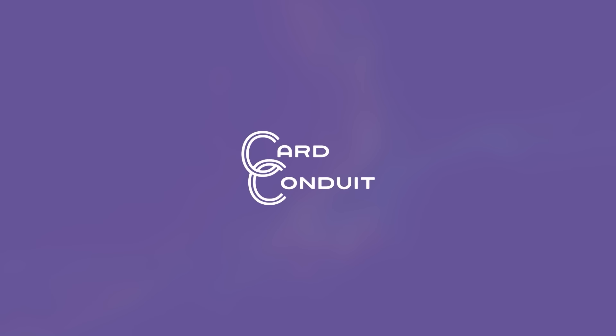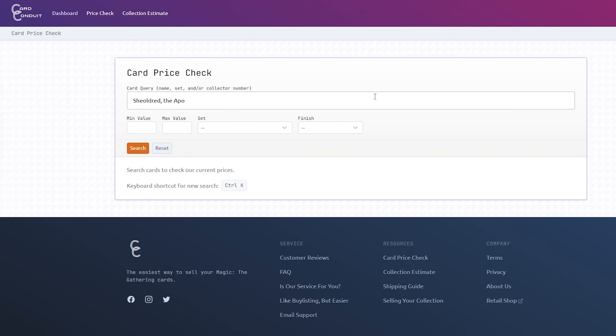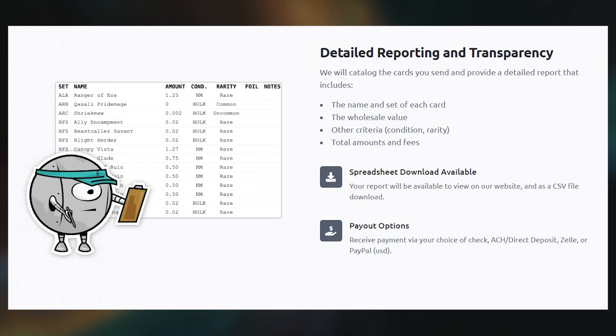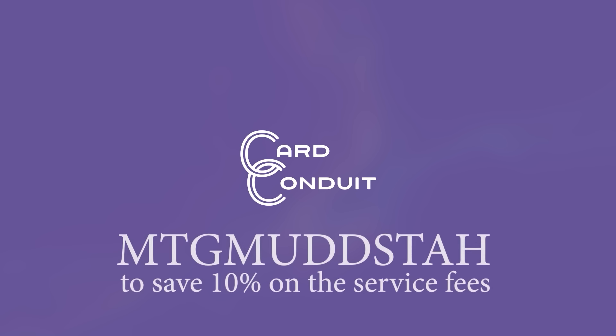Before we get into today's game, I want to talk about the sponsors for my channel. Card Conduit is the best way to sell your unused Magic cards. Whether you've got a box of unsorted bulk or a complete alphabetized set, there's a great option for everyone, with the payout averaging 19% better than using any one buy list — and that's after fees. Use the affiliate link in the description or the promo code MTG Mudsta to save 10% off their fees.